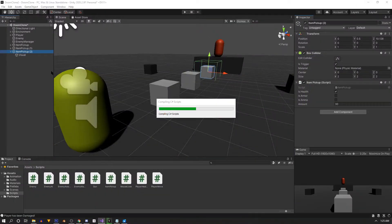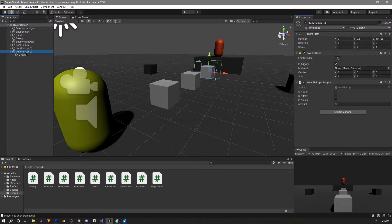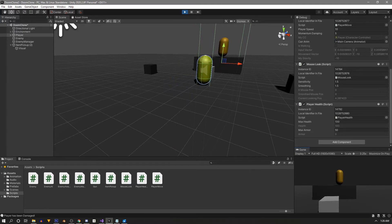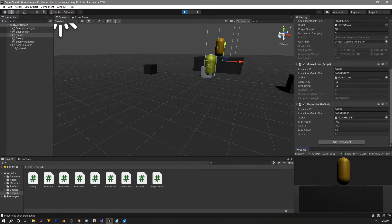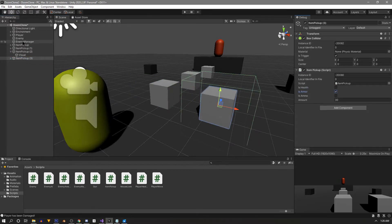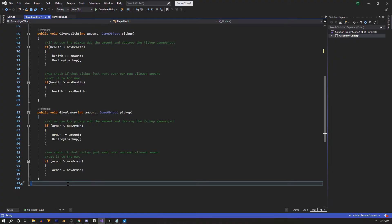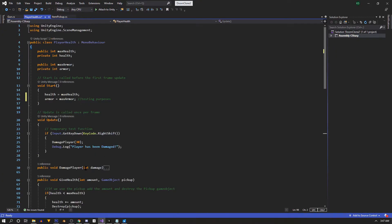After saving all scripts and testing, the third pickup no longer disappears when we can't use it. For an armor pickup, we can't pick it up until the player is damaged first - which is correct. That reminds us: we don't want our player to start with any armor, so in the PlayerHealth script we go to the Start function and remove the line that sets armor to maxArmor.